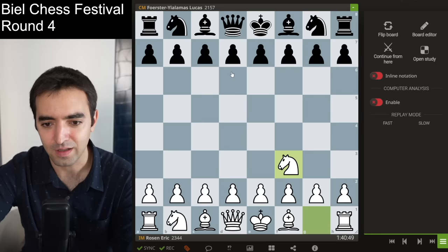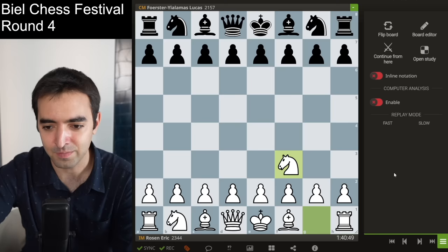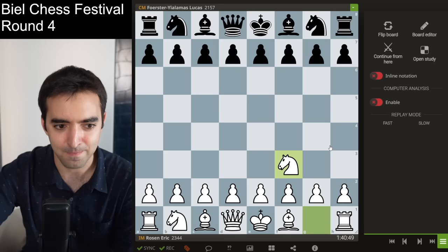It's a more flexible opening and it can transpose into a lot of different things. For example if he plays c5 I could play e4 and go into a Sicilian. If he plays d5 I could go into a London. If knight f6 it can go into a zillion different variations. But he very quickly played pawn to d5.